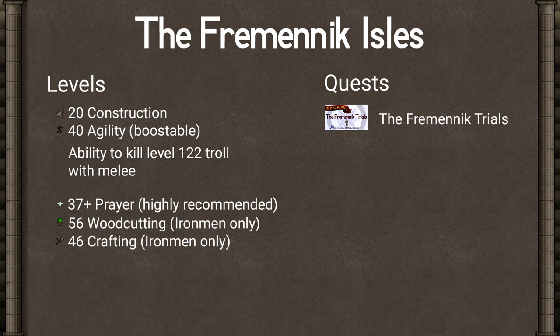Back with the sequel to Fremennik Trials, we have the Fremennik Isles. You'll need level 20 Construction, level 40 Agility (which is boostable), and a high enough combat level to kill a level 122 Troll King who attacks with all three attack types and has crazy high defense against magic and ranged. I also recommend having a high enough prayer level to use Protect from Magic, Protect from Missiles, and Protect from Melee. Iron men will need 56 Woodcutting and 46 Crafting to obtain some items; everybody else can buy them on the GE.